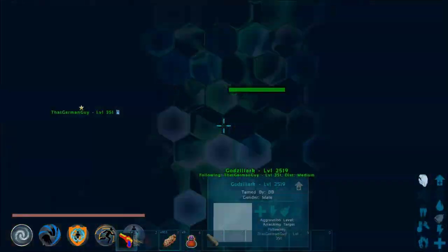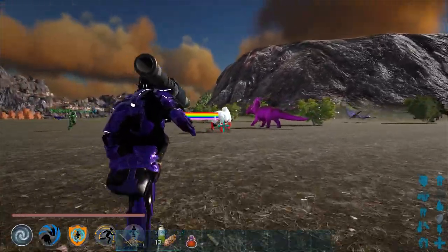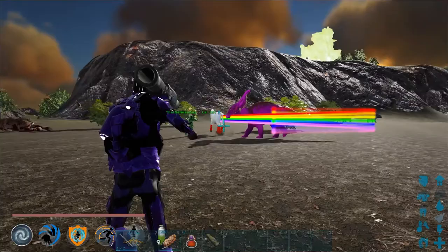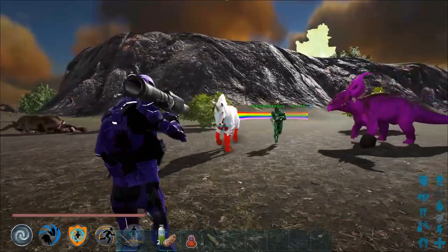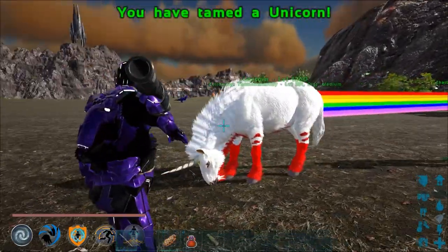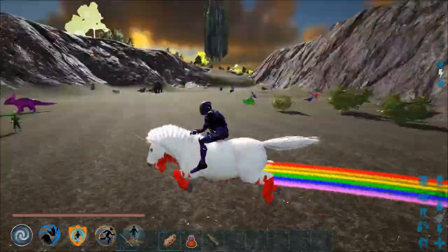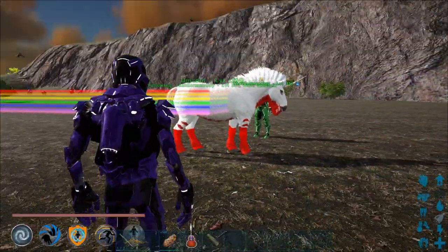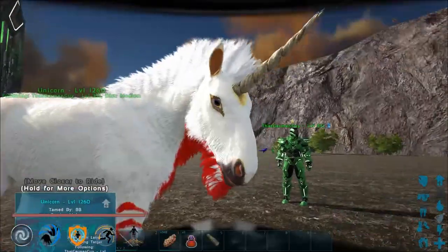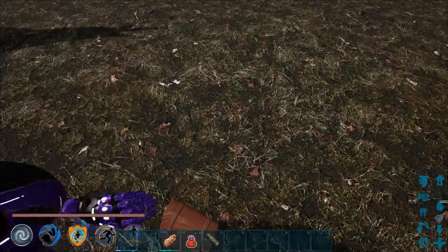We're gonna get our stuff put back and go on a killing spree! Amir found a unicorn — look at it, it's pretty! I'm gonna knock it out. Golden treat is the taming food — last slot. Oh yes, look at this rainbow! That is amazing, that's beautiful — that might be better than Godzilla. We tamed the unicorn! Hell yeah, sorry for the language — that's pretty awesome.